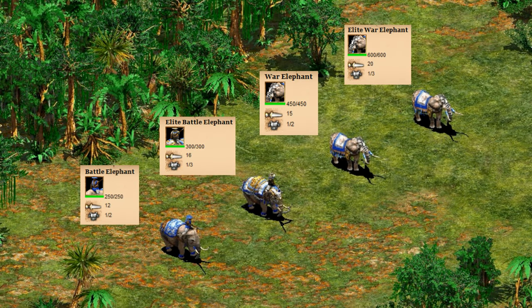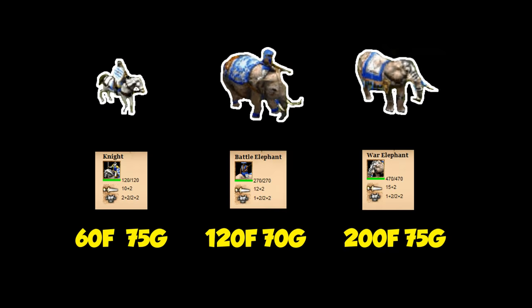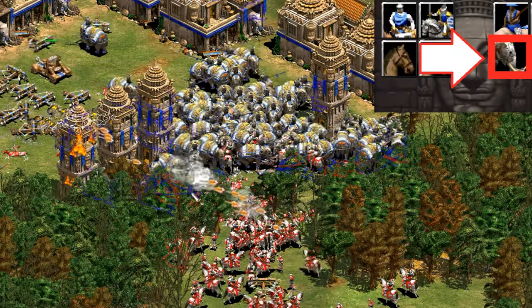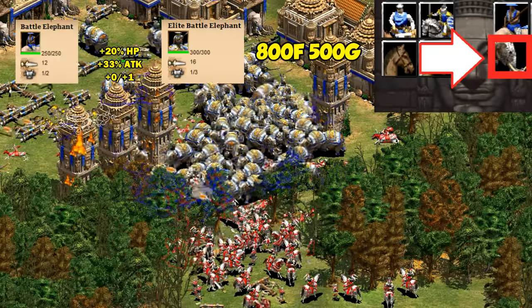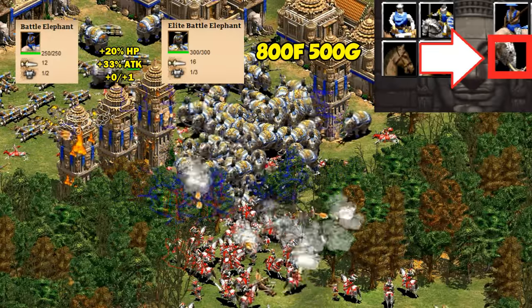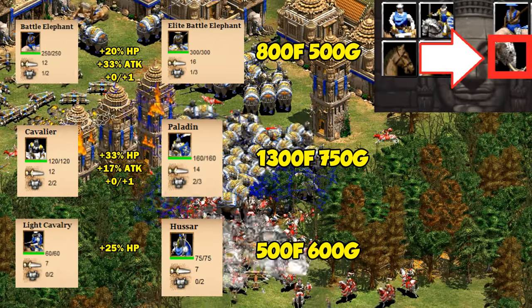At a quick glance of their stats, it's easy to see that Battle Elephants are strong, but not on the same level as the Persian War Elephants, which have higher attack and several hundred more HP. With most stats, Battle Elephants actually tend to split the difference between Knights and War Elephants, which is also reflected in their cost. The Elite upgrade looks expensive at 800 food and 500 gold, but seems pretty reasonable when you compare it to other upgrades at the stable.